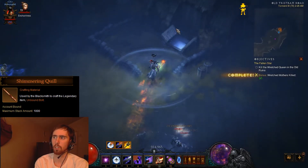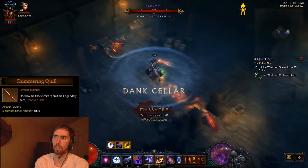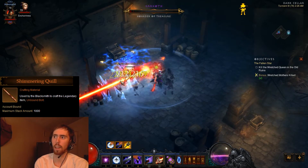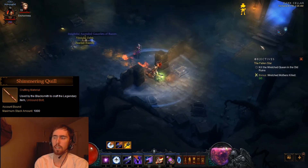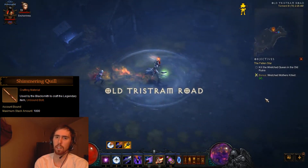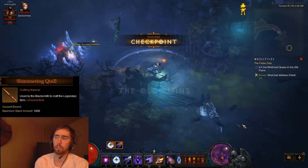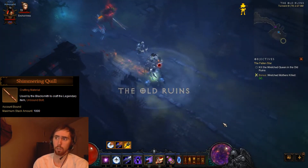You also want to kill three Wretch Mothers, because that's a bonus objective. And here's the Dank Cellar — so I'm killing Sarkoth again, and it doesn't drop this time. You want to kill three Wretch Mothers because completing the bonus objective gives you bonus experience. It's just in the path of doing it — you're going to run into three of them. Just make sure you get a kill on them to get that extra experience. Even if it's like one or two million, that's one or two mil from killing three white mobs.